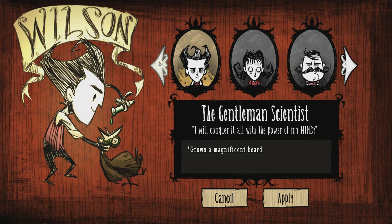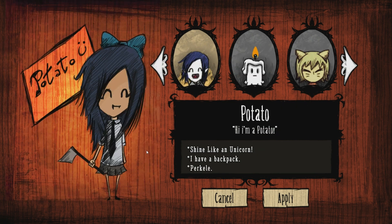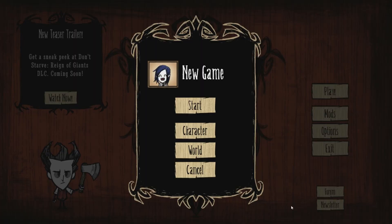So the character we're looking at is Potato. She shines like a unicorn and has a backpack — Purkle, I think. Anyway, she's very cute. She's got an axe there, a bit scary. She's a vampire, I think. So we'll hop in with Potato the Vampire — she's very pale — and we'll see what she's like.